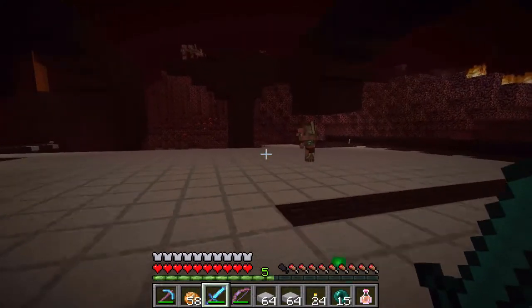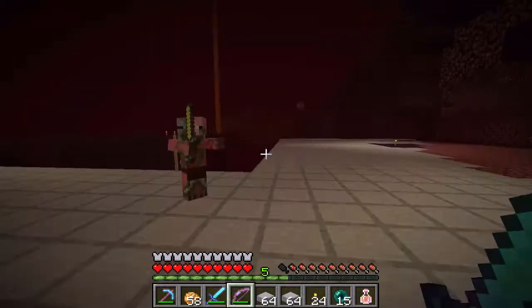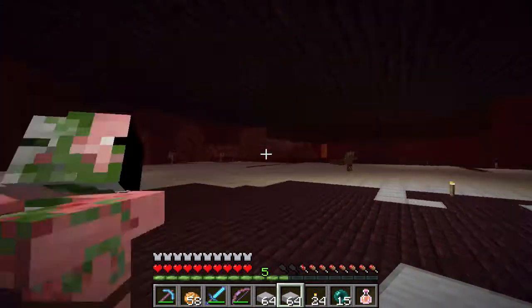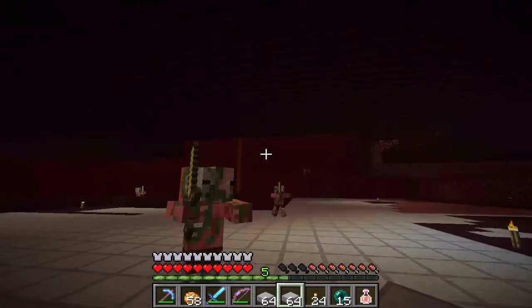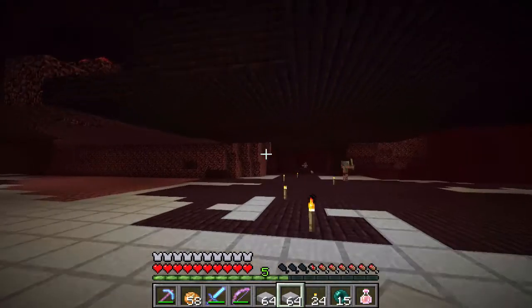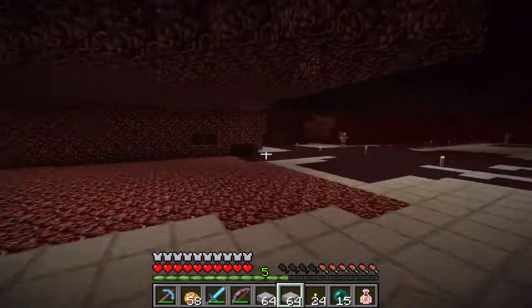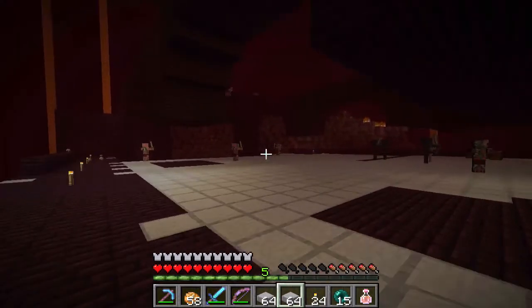If I take away mobs' ability to spawn in other areas, hopefully they will find this platform as the only place they can spawn, giving us more wither skeletons - that's step one. Step two is dealing with ghasts trolling me while I'm trying to work, so I'm going to cover this whole area with nether rack I'm accumulating as a roof. Step three is just expansion - I'm going to bridge sections together, hollow out this area to match that one, and bring it all the way across.